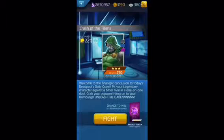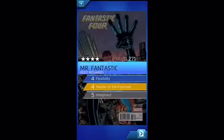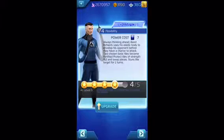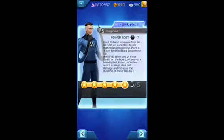Because I actually have a championed Mr. Fantastic, I am not going to use any boosts. Let's take a look at his powers though. The first one's Flexibility — I can make Protect Tiles and stun the opposition. Second thing is a passive where I get health when the other guy matches my Protect Tiles. And the last one is probably going to be the most useful: it's Imaginaut, which basically increases my attack power of red, green, and yellow.